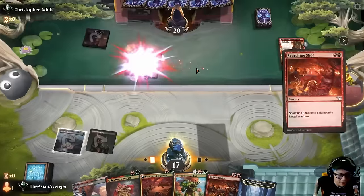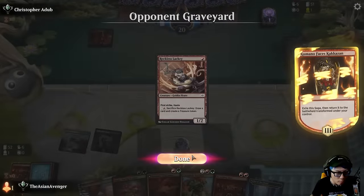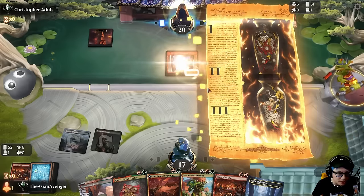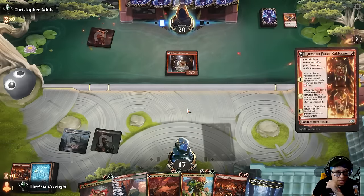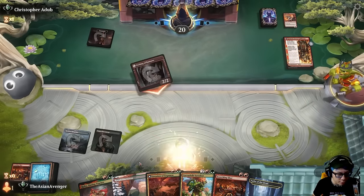Part of me wants to just play Ruby. Am I gonna regret letting Reckless Lackey live? Yeah, I gotta just kill this — I feel like there's something here that's gonna come down and smack me for even more, so I don't want to give them any more damage than they need. I might not even need to play Invasion here. Wow, they just straight up didn't have anything — there's no way they're on a one-lander, right?